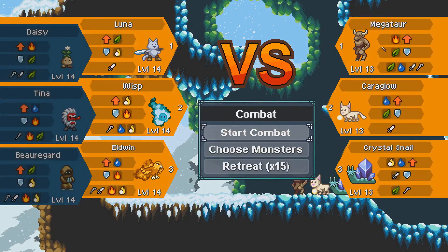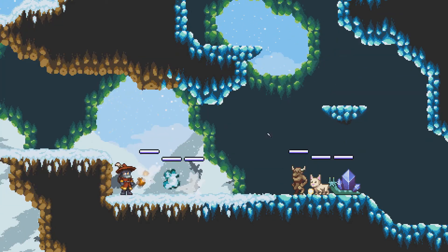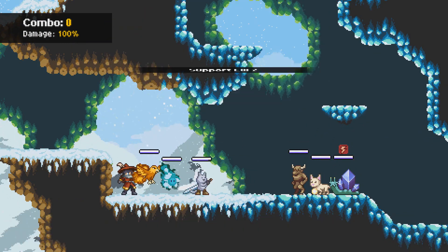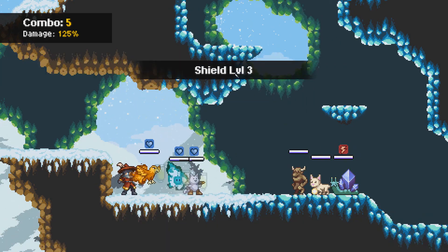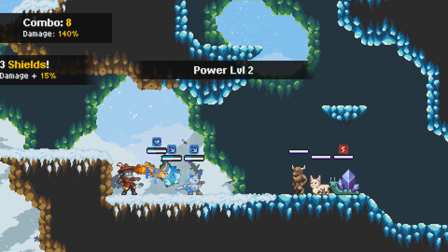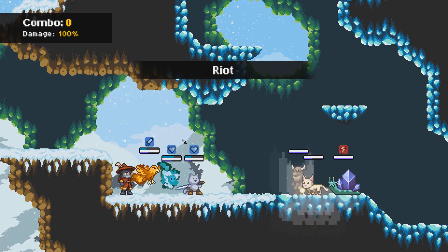Oh my god, what are you? Megator — have we fought one of these champions before? That looks familiar. I think we fought a minotaur before and it might just have a similar design or something. But yeah, let's go — two buffs and a shield. See what this Megator is gonna do.